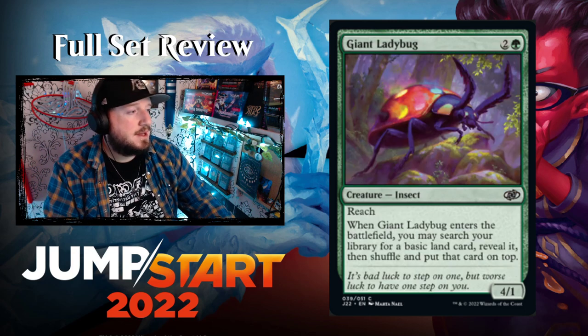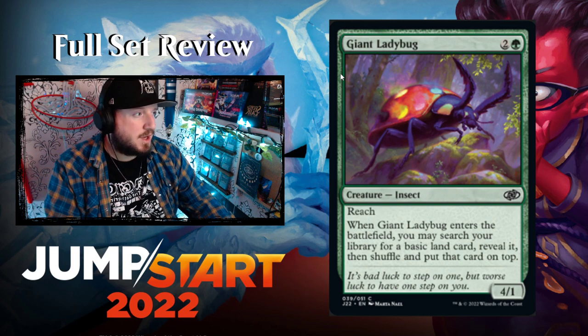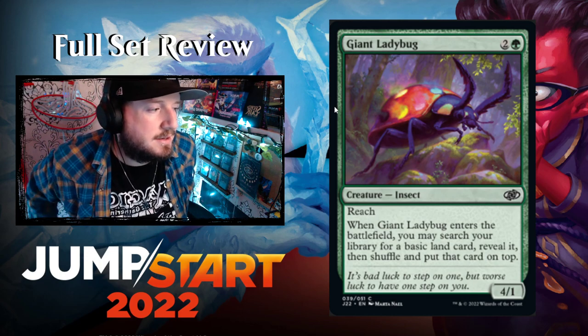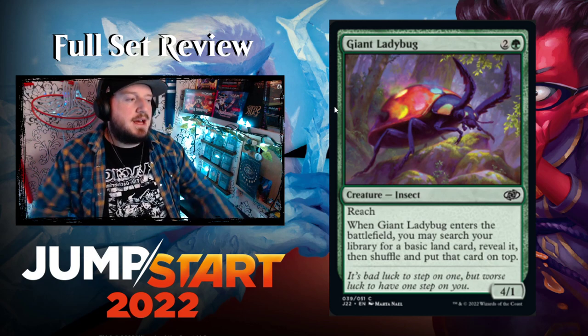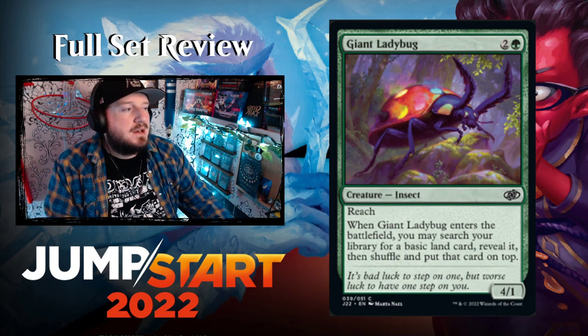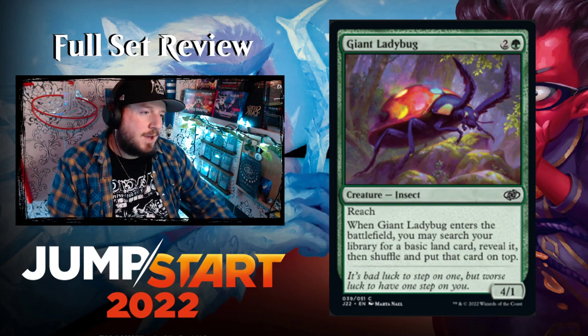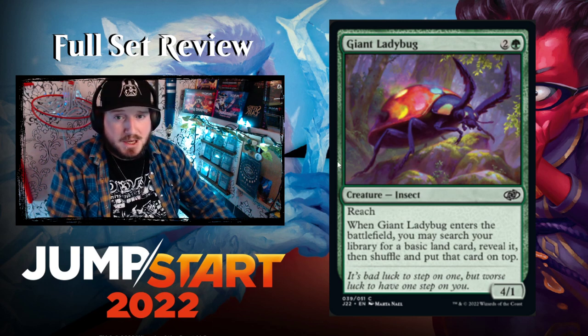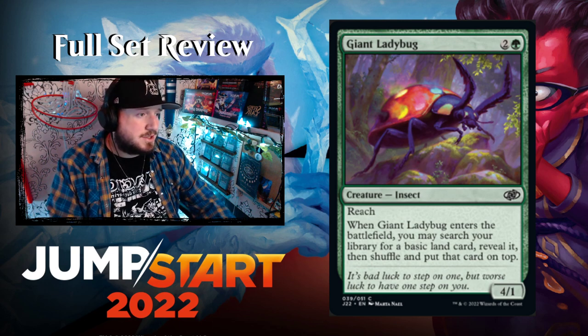Giant Ladybug — terrifying — two and a green for a 4/1 Insect with reach. When it enters you may search your library for a basic land card, reveal it, then shuffle and put that card on top. That's not great — it's a decent blocker but on turn three you want something that does more than block well.